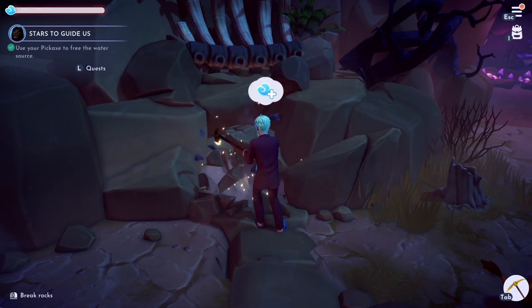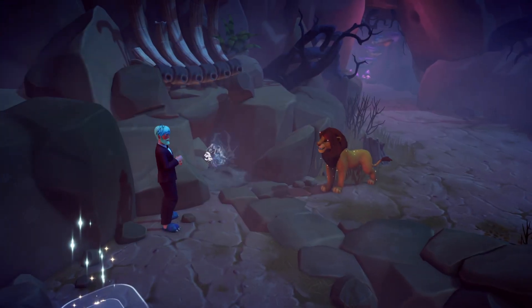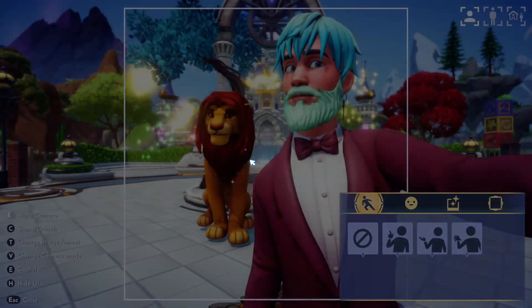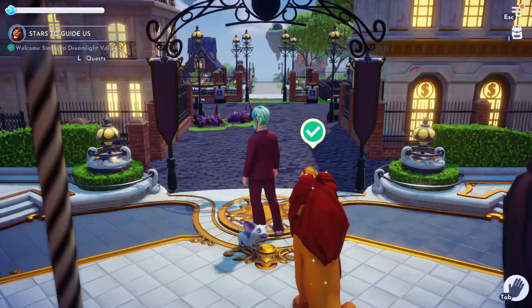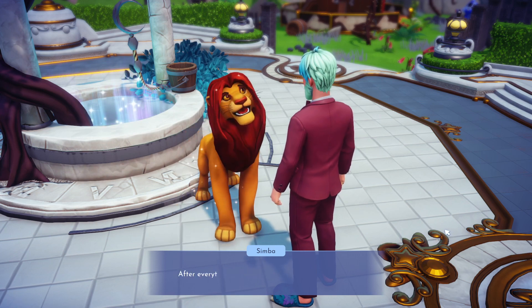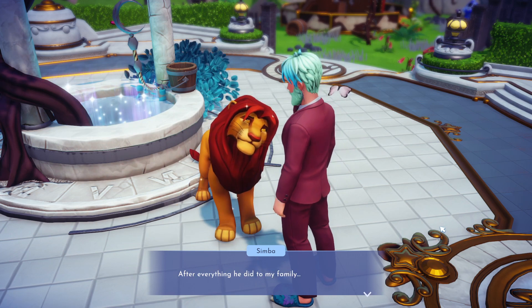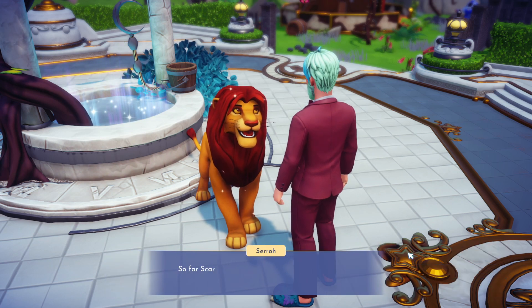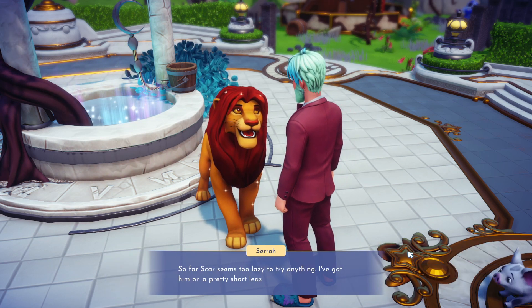Now it's time to break the rock located by the waterfall, which will start a cutscene filling the pond with water. Once this is completed, head back to the valley and welcome Simba. You'll have an awkward conversation where you inform him that Scar is alive and well and has been hanging around the village. Simba is upset by this but says he's just going to avoid him because Scar makes his bad memories resurface.